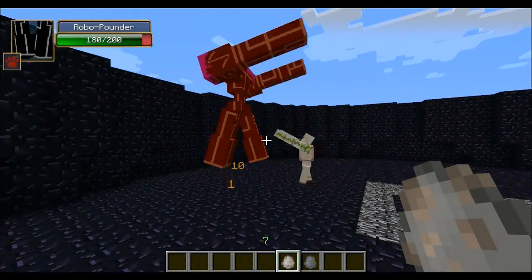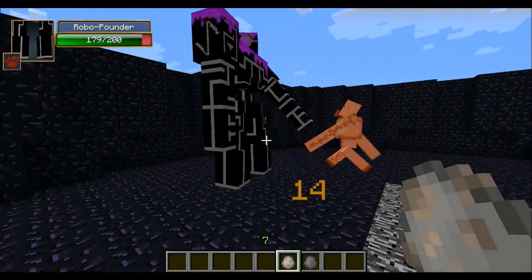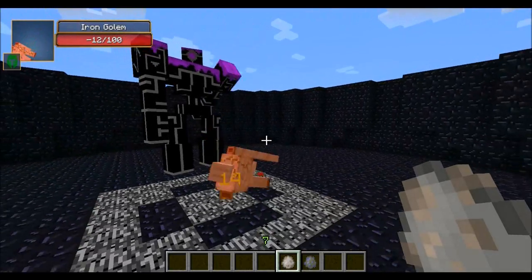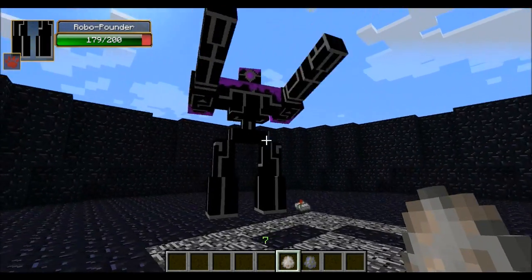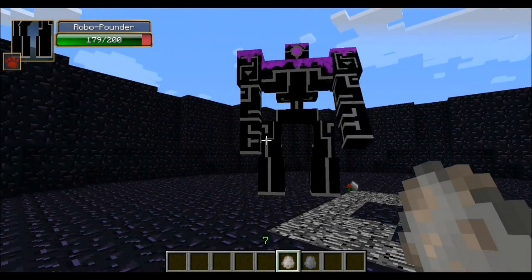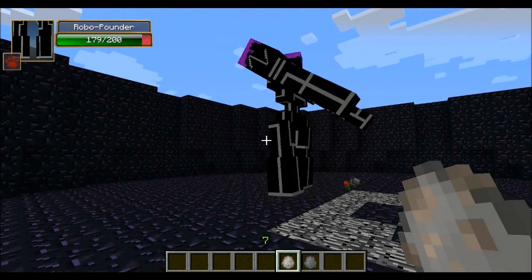Look how tiny the Iron Golem looks in comparison — he's like the size of the Robo Pounder's foot or something. Oh my god, he got destroyed so bad right there. He only went down to 179 hit points. So what we're gonna do is add some more Iron Golems and see if it makes a difference.